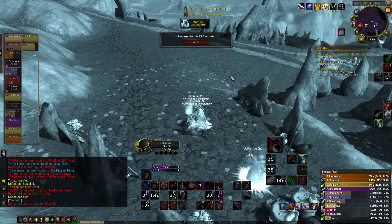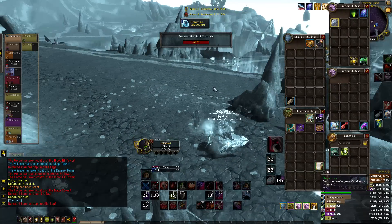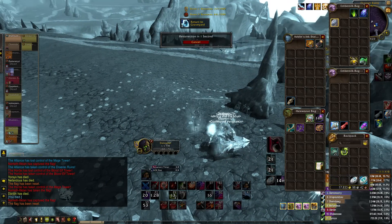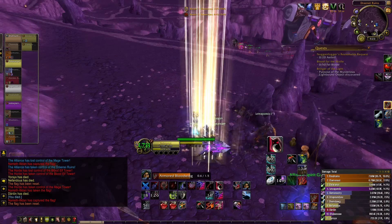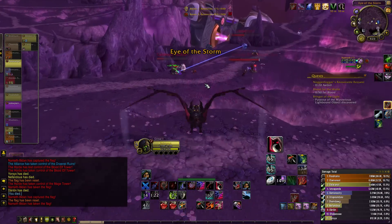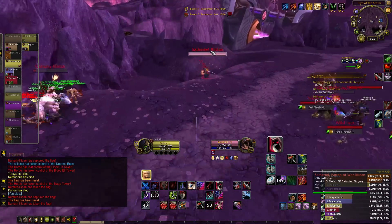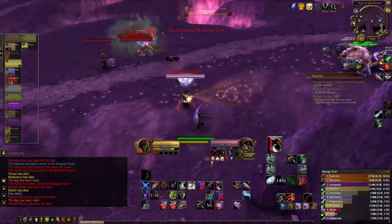I'm just gonna start doing them all on my Horde character. I'm just gonna say fuck Assassination, fuck Subtlety — just play Outlaw, makes me happier anyway. We can still... we saw that the trinket does work and it works reasonably fast. It'd be cool if it was instant — like you saw the fear and BAM, some kind of cool effect. But it just looks like a normal trinket.